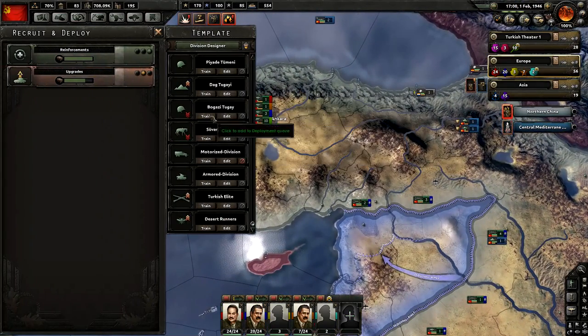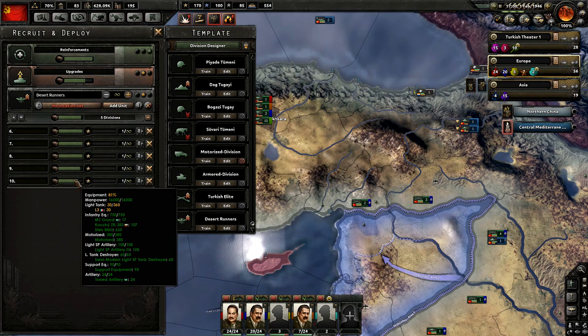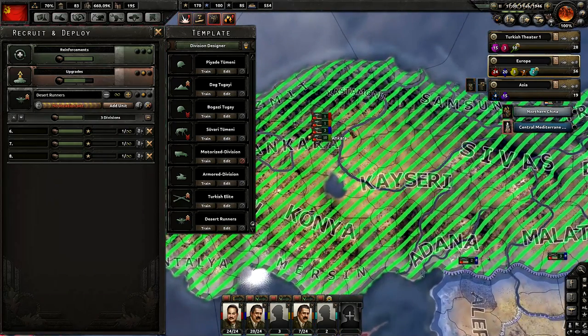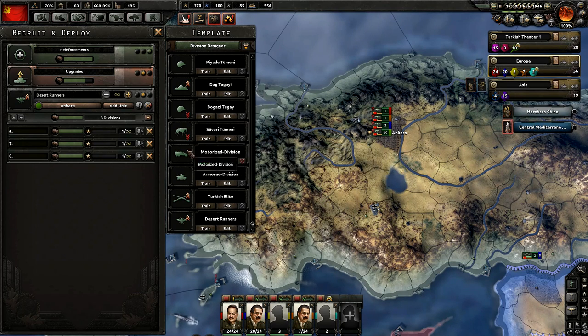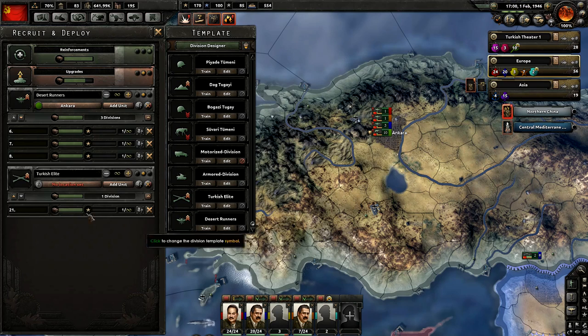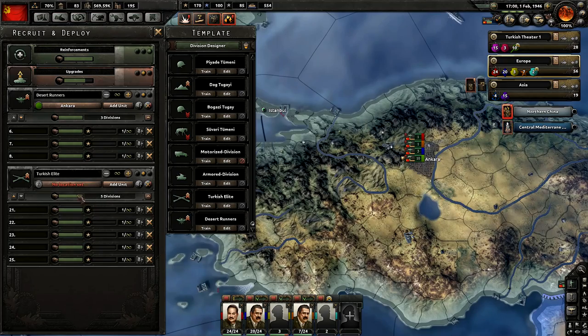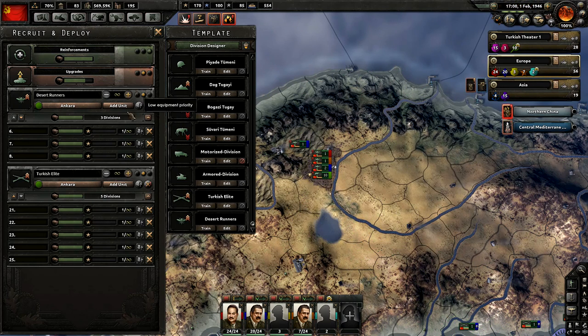We also need to build some more troops — we don't have any building right now. So let's go ahead and get some desert runners building. Looks like we're going to be short on light tanks a little bit, so let's just do three since that's what we have right now. I don't want to take too much from the light tanks in our stockpiles because we'll need those for our tanks currently fighting out there. I also want to get some Turkish elites going — we're starting to have some manpower issues, so let's just get five more, because I want manpower left to put into the desert runners.